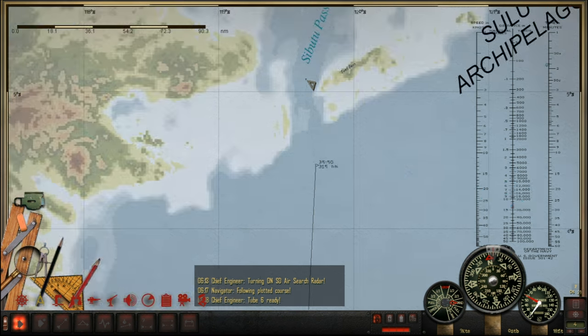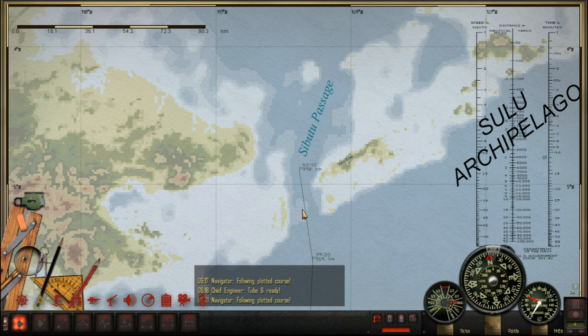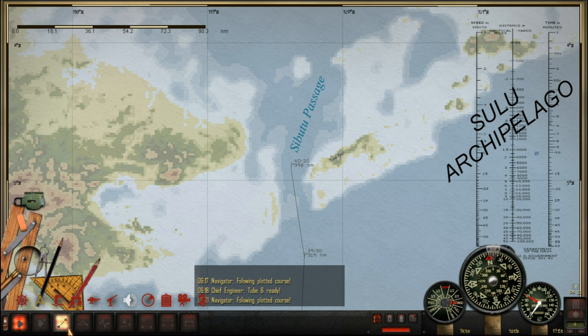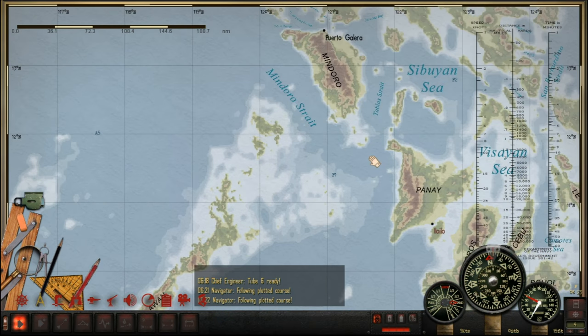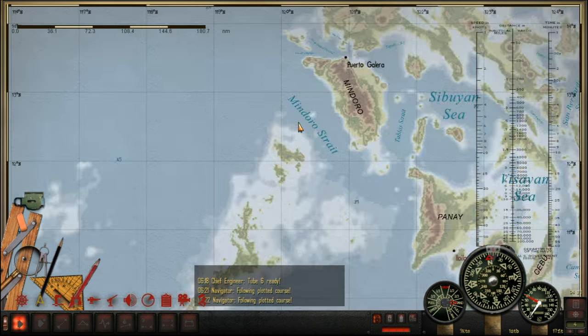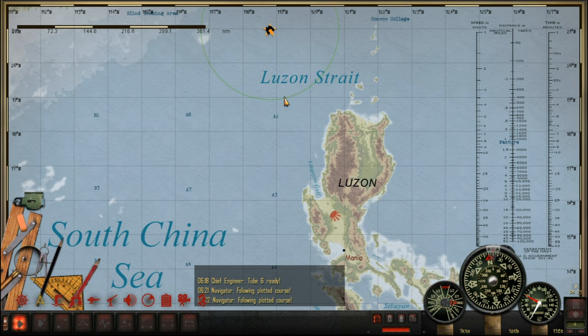So now we have to get through this passage up here — Sibutu Passage, I think it's pronounced. This is a potentially dangerous area because if a warship comes through here, there's very little room to manoeuvre. We've got to get through there first, and then we're going to go up through the Sulu Sea. I think I'll take the safe route and cut through the Mindoro Strait, and then straight up to our grid, which is all the way up here past Luzon.